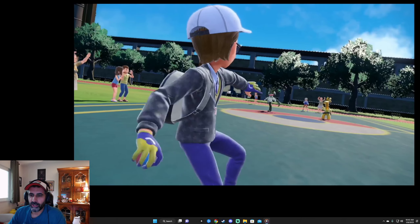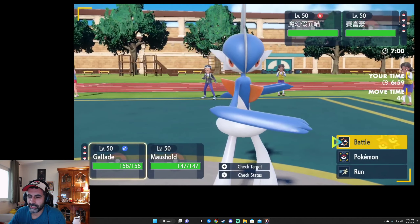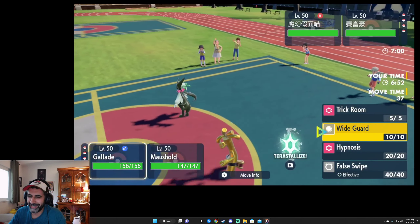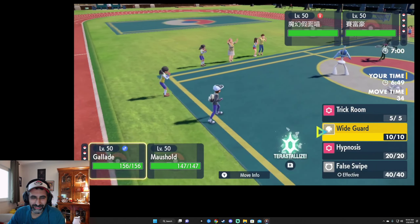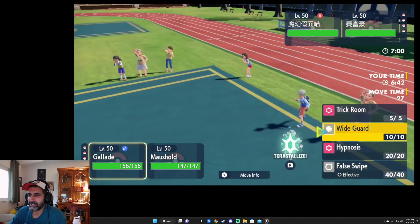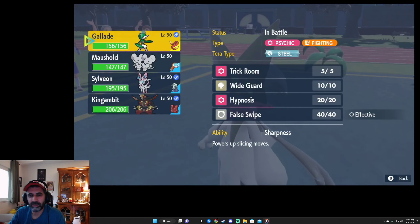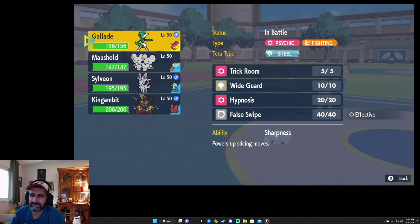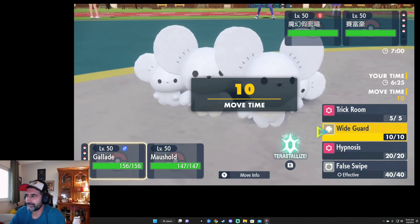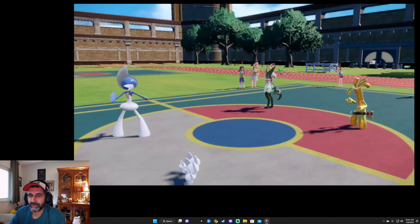There was no Murkrow — I was like, wonderful. Should I Trick Room or not? Then I noticed I had Hypnosis and False Swipe on my Gallade. It's supposed to be Psycho Cut and Sacred Sword with Wide Guard and Trick Room. So I end up just going for Wide Guard, which I think is fair, and trying Pop Bomb on Meoscarada.